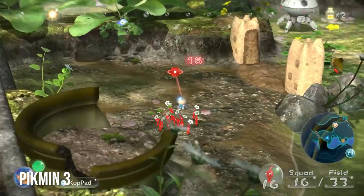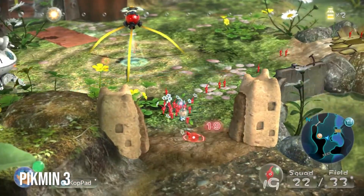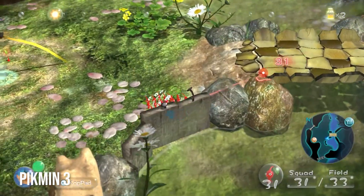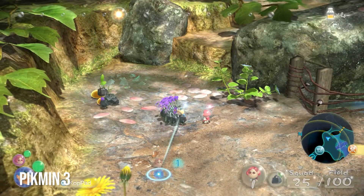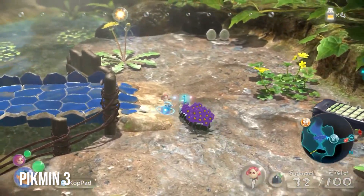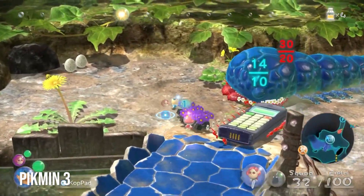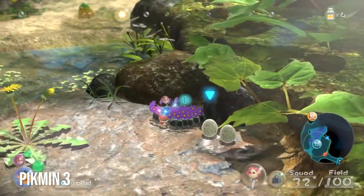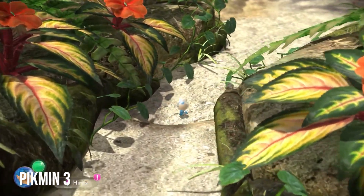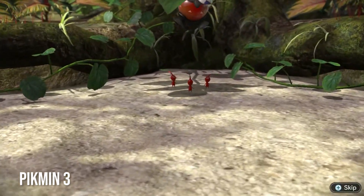One of the advantages of the limited camera of the first three Pikmin games was it provided the developers with an easy-to-manage render budget. At any given time, there was a firm limit on what you could expect the player to see. No matter how big the level, players were always looking down into a small, fixed portion of it. This also allowed for a lot of rendering tricks — if a player couldn't conceivably move their camera to see a portion of geometry, then that geometry didn't need to exist. For example, the undersides of large structures. This allowed Pikmin 3 in particular to really push the hardware of the Wii U to make an absolutely beautiful game that ran well and presented crisp, clean visuals.